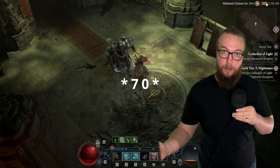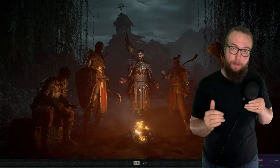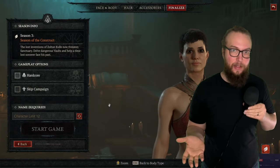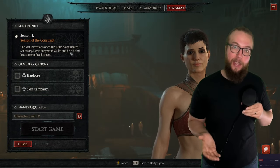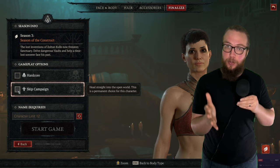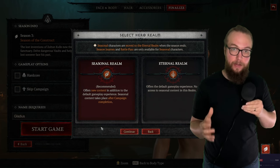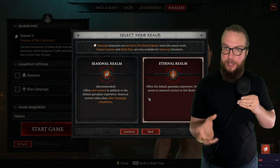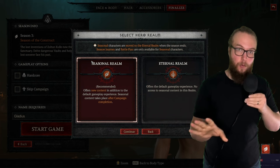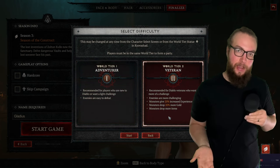On your first playthrough, the game requires you to complete the campaign through the prologue, where Lilith is introduced. After that, you can skip the campaign to jump into seasonal content. The seasonal questline isn't available until you complete or skip the campaign. After completing the full campaign, you'll be around level 40, preparing for the Capstone Dungeon. Skipping the campaign is totally optional — you have the choice.